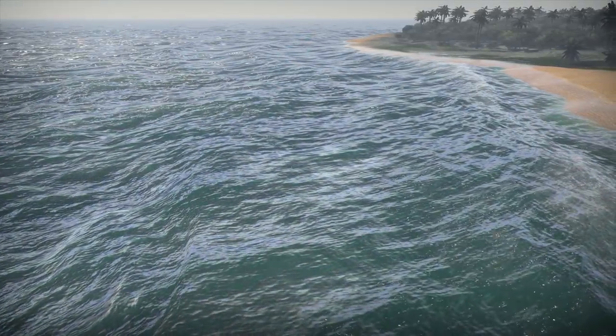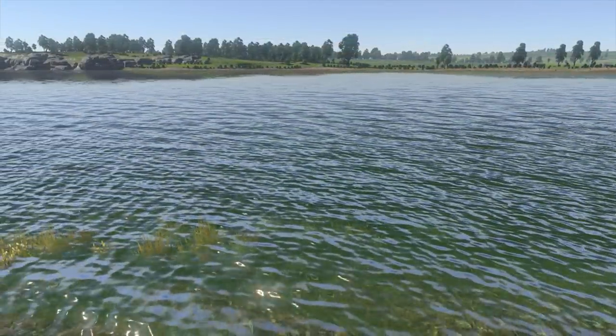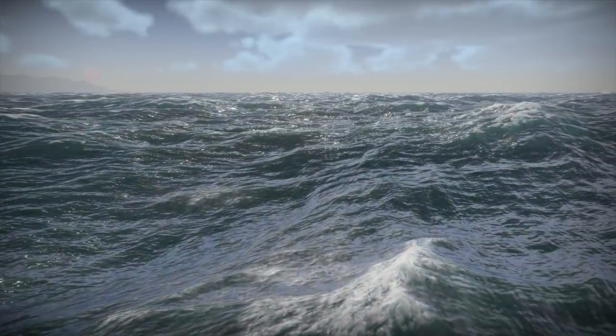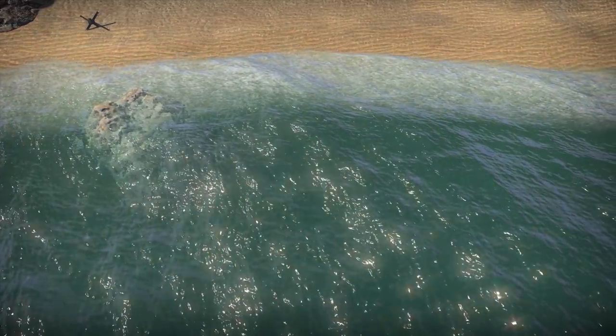Be sure to check out the water. The NVIDIA Waveworks technology provides means to create any water surface, from a weak ripple on a lake to giant ocean waves. Foamy white caps, sun flex, surf — the water can look entirely different depending on its type, the weather, the lighting, and other features of the map.